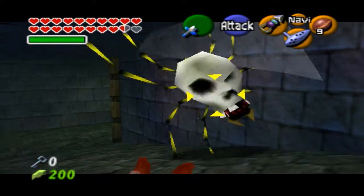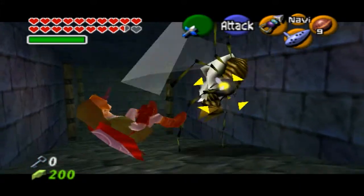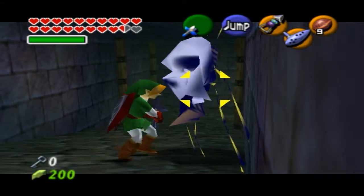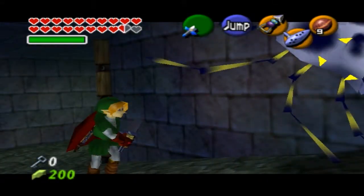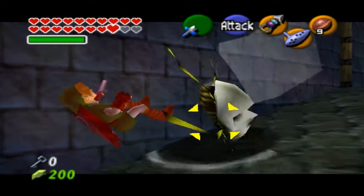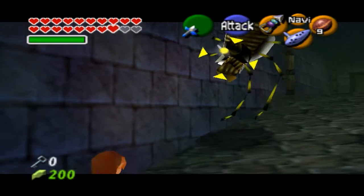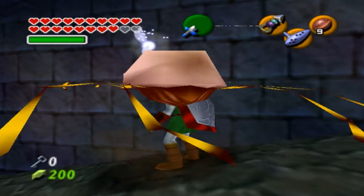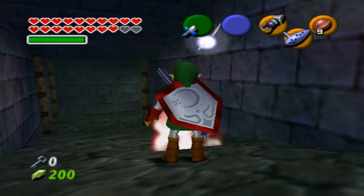You can do it wherever you want, wherever there's a Gold Skulltula. I just did it here because it was easier to demonstrate and get around. You just need to use the broken sword or the Kokiri sword to make sure you don't do too much damage and have him go up and die immediately. So yeah, that's everything — that's the glitch.